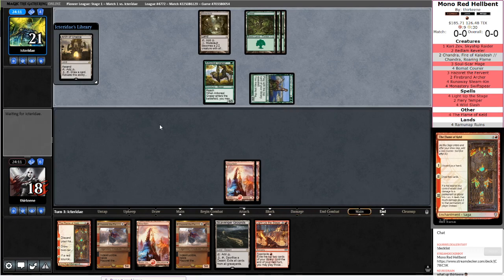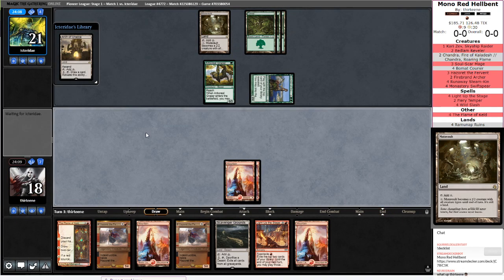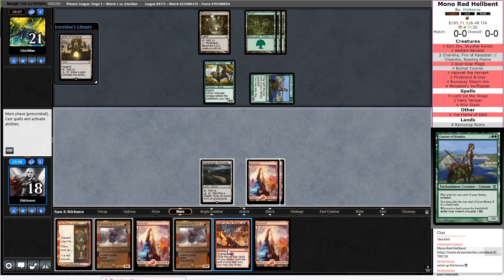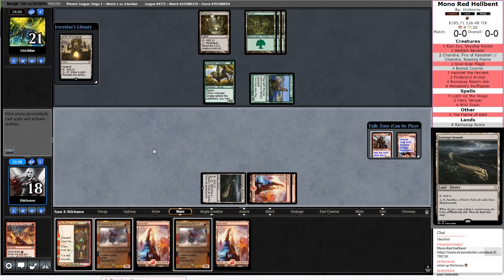Courser, get some beats in. Opponent has a Mutavault, so this might actually not be ramp. I guess we'll see. On the off chance I am discarding Flame of Keld for any reason, I'm going to run out the Scavenger Grounds in case they're running Graveyard for some reason. There's a Kari Zev and a Mountain — that's at least a start.